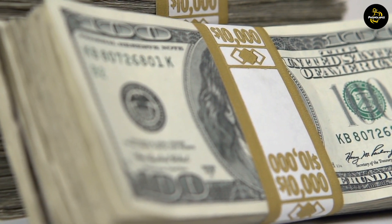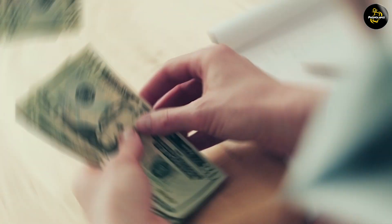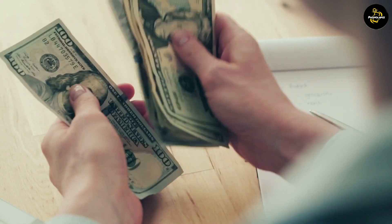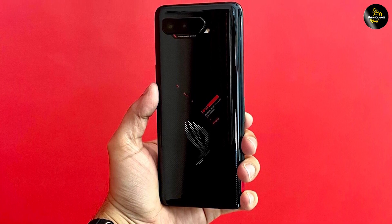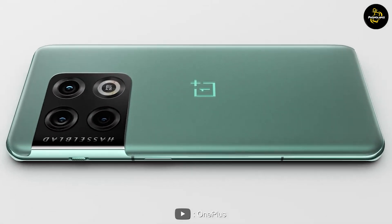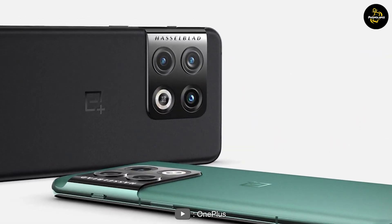Price and availability: the ASUS ROG Phone 5 is a flagship gaming smartphone and is typically priced higher compared to mainstream smartphones. Its availability may vary depending on your region and the specific model you're interested in. On the other hand, the OnePlus 10 Pro is known for offering high-end features at a more competitive price point, and is generally more widely available and easier to purchase compared to limited edition gaming smartphones.